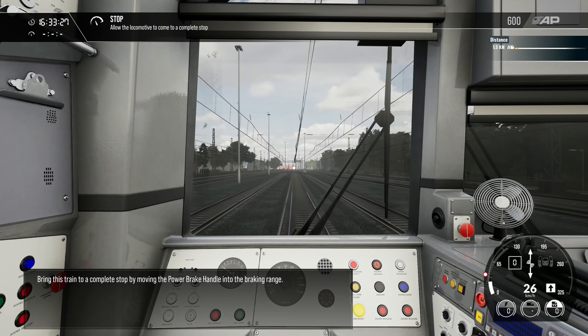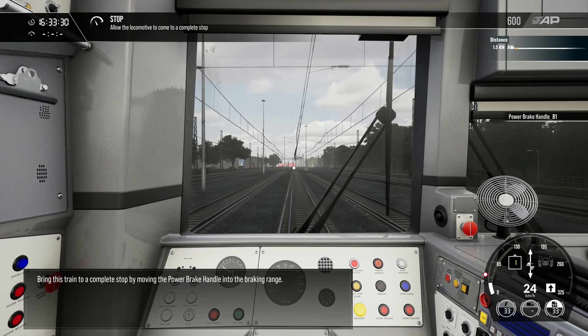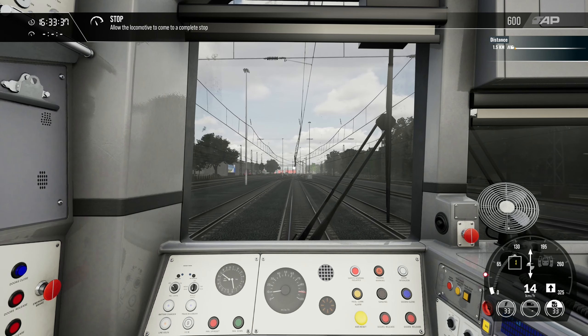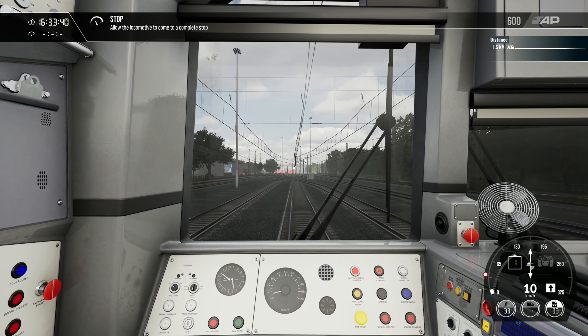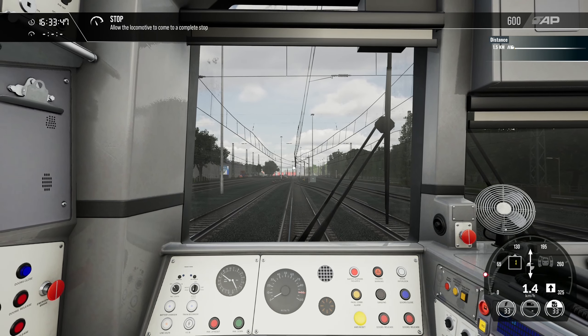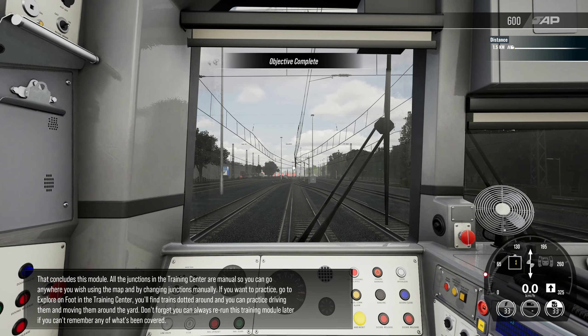Bring this train to a complete stop by moving the power brake handle into the braking range. I am thinking about grabbing some DLC for this as well — let me know in the comments what DLC is best for TSW4. All the junctions in the training center are manual, so you can go anywhere using the map. You can also explore on foot and practice driving trains around the yard. You can always rerun this training module later if you can't remember what's been covered.